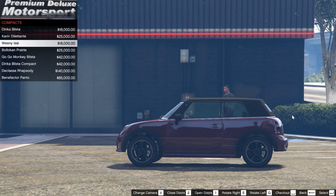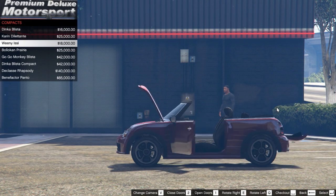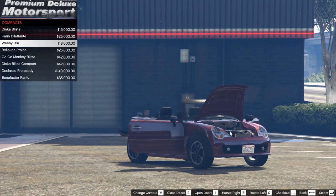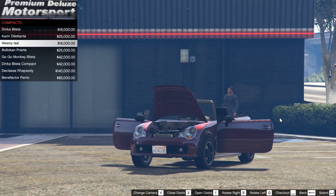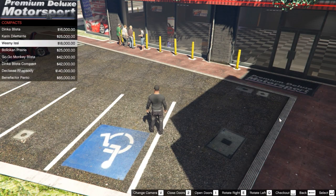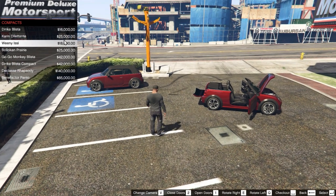One will open up all the doors, two will close them — that option isn't shown on screen but it's available. If it's a convertible vehicle like this one, if you hold down whatever key you have bound for your lights it will open up the convertible top — for me it's H — and there we go, the convertible top is down. You can open the doors and rotate the car to look around. It's quite nice to see all the angles, including the engine without the front being smashed up. You can also change the camera angle with V.